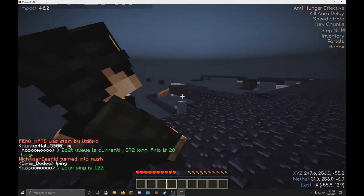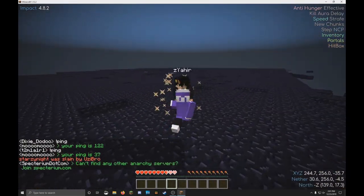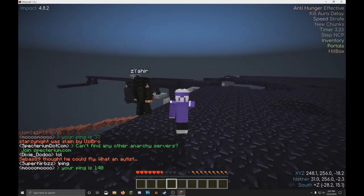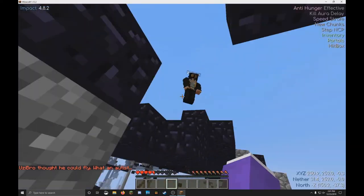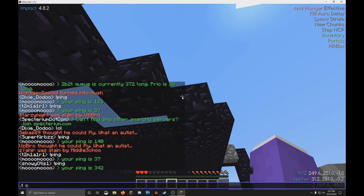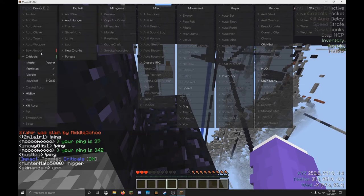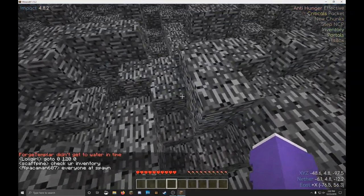In these brief moments that I used Killaura you can see the person is fighting me. His Killaura seems to not be working much, but mine does. Killaura basically allows your player to hit somebody in your range whether they're behind you, to the side, or in front of you. This gives you a fair advantage because you can circle around opponents using Timer and Speed and get the upper hand since they can't hit you while you can hit them.